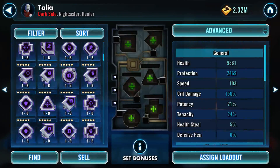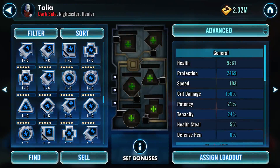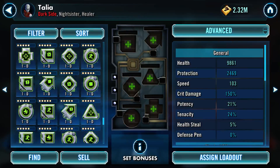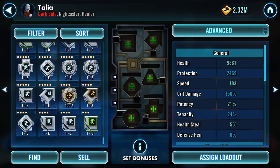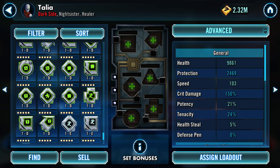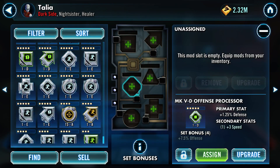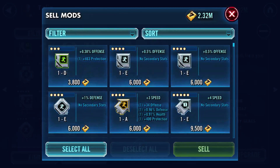Over here are my mods - these are varying levels and attributes. At this point I've kept only my better ones. I recently did a mod purge with the sell option. Basically, any mod that has five dots above its icon is a five-star mod. That's really important. All the mods you want to use - if you have access to them - use five-stars, because everything else is garbage.